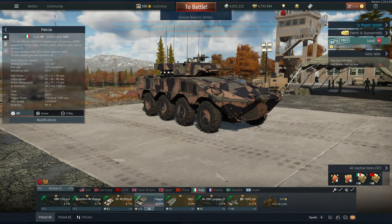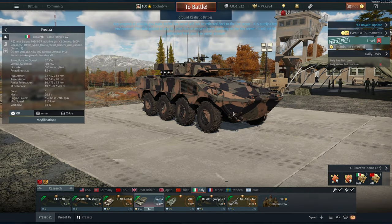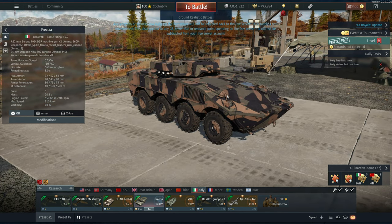Hey everyone, Tankenstein here. In this video I've got your first gameplay and overview of the Fresha IFV. This is currently rank 7, battle rating 10.0, a light tank in the Italian ground tech tree. It will sit just below the VCC 8030 when it's released. Bear in mind this is from the La Royale dev server, so anything on this vehicle is subject to change before and even through release on the live server.